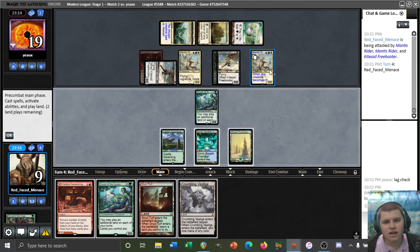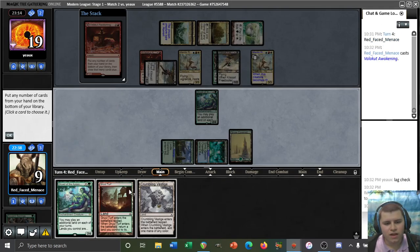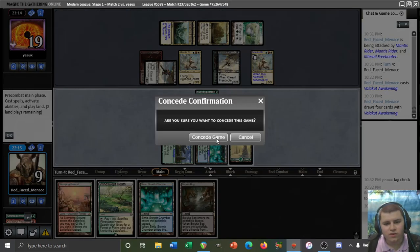Our opponent could also not have the human to buff their team, or we could find something to target their Mantis Rider. Maybe we find Slayer Stronghold and an untapped land — maybe that's our best out. We need to keep the Crumbling Vestige as it's already an untapped source. We need an untapped source and Slayer Stronghold. Let's get those cards — that is not it. All right, we are going to game two.